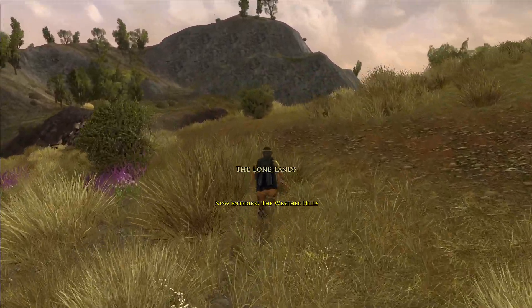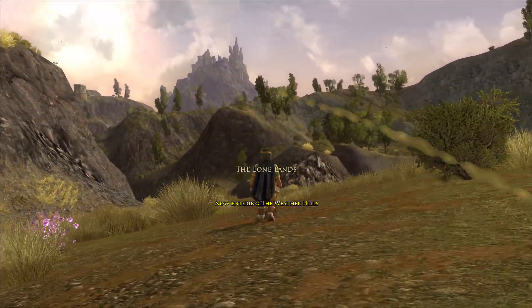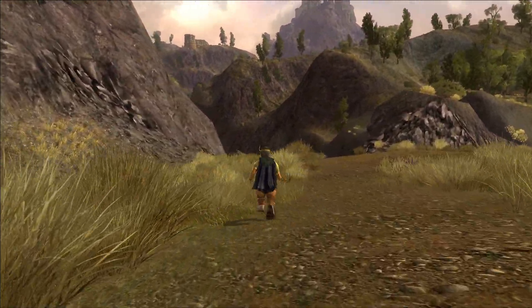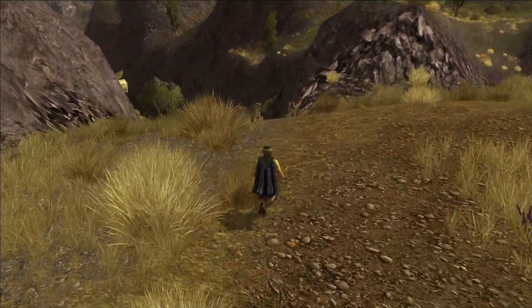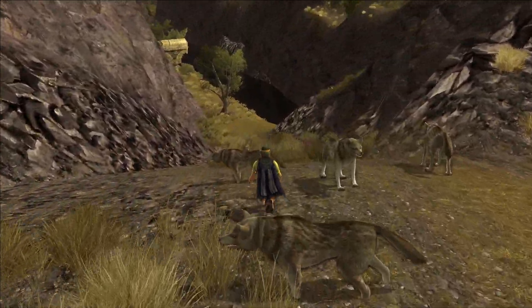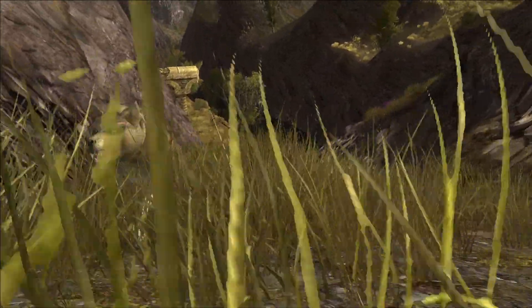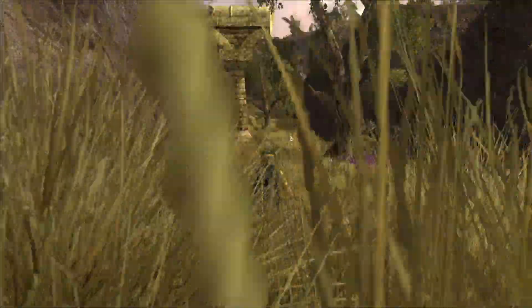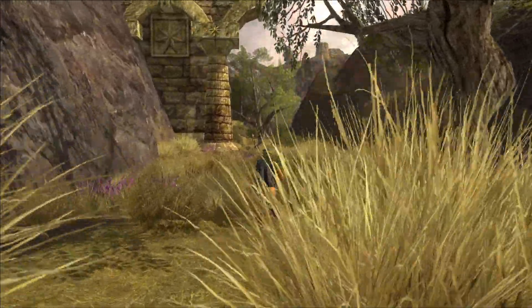This ancient fortress of the Kings of Gondor is one of the places where they held a palantir. The palantir was the glass ball of seeing that the princes of Gondor used to communicate with each other across Middle-earth.